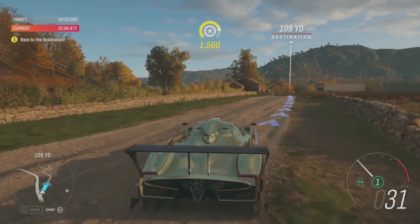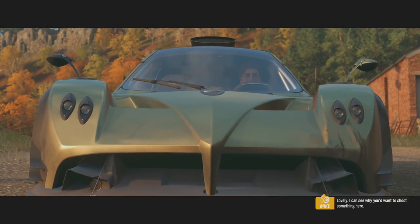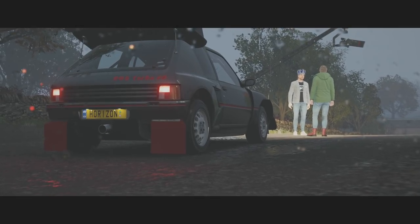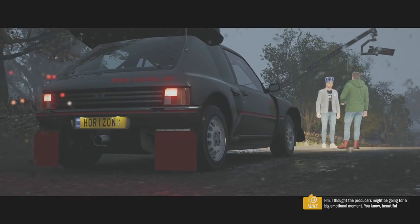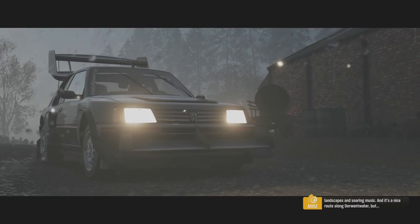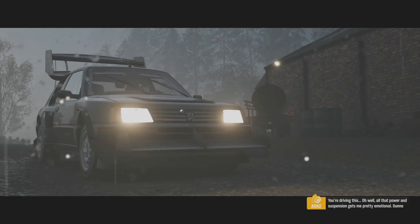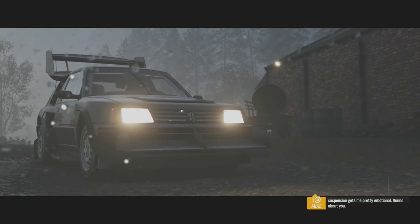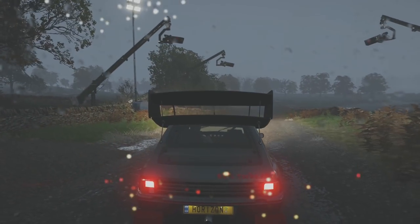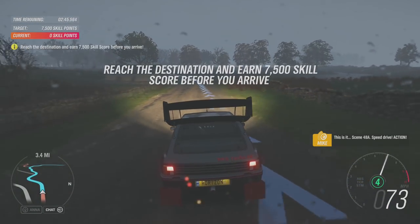Yep, this is my car. I can see why you'd want to shoot something here. I thought the producers might be going for a big emotional moment - beautiful landscapes and soaring music. It's a nice route along Derwent Water, but you're driving this. All that power and suspension gets me pretty emotional. Look at that wing, man! Oh my god, what is going on? C48A, speed drive - action! They want me to get points - rock terrain ahead, take it off-road if you have to. You need to get a lot of points.